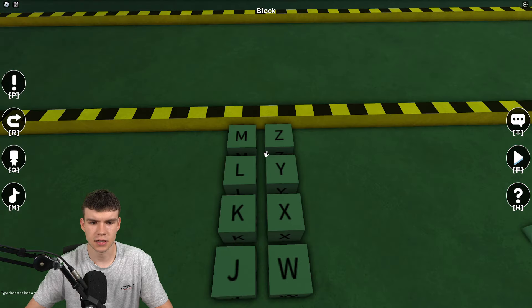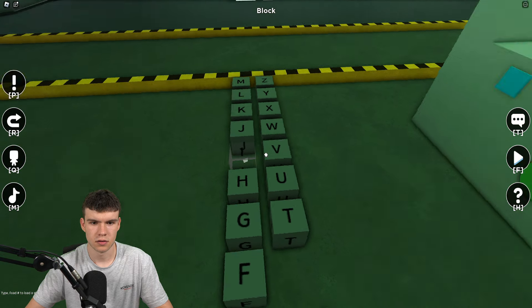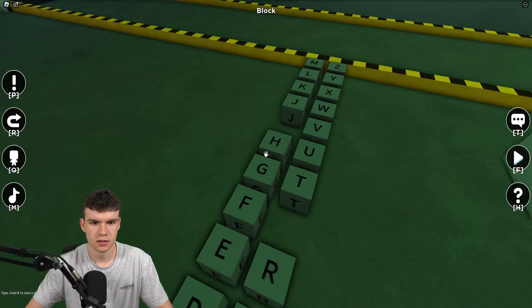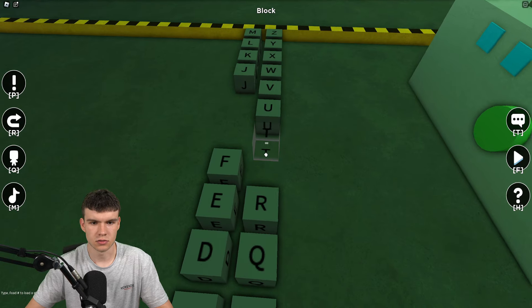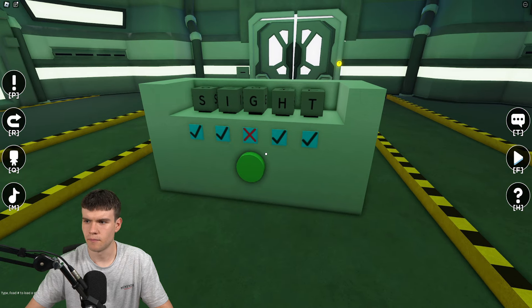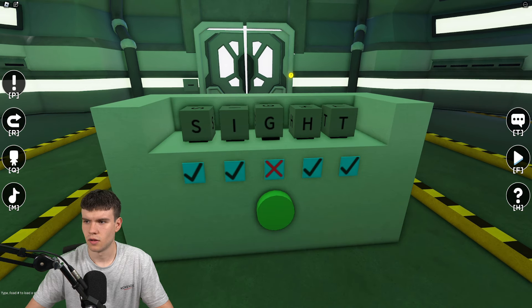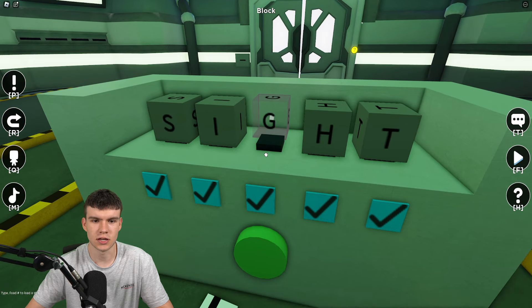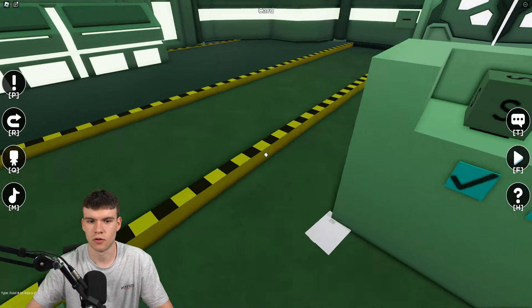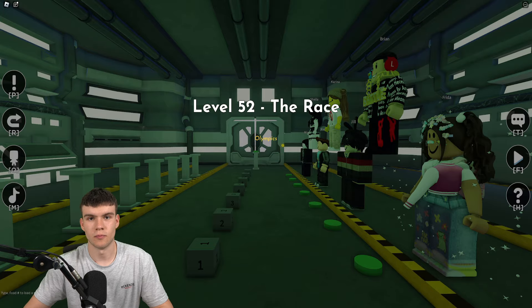Level 51 is Wordle. The word is SIGHT. Place S, I, G, H, T — make sure each letter is directly on its spot or it won't work. Once that's done it's going to drop a key code.